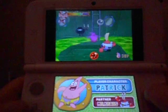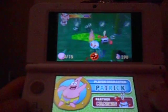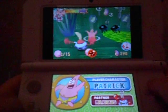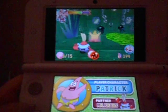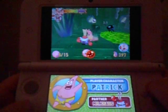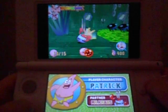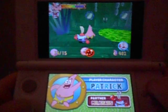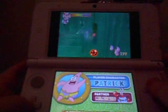I mean, look at this — you would think that this interior would look like the Flying Dutchman ship, not to mention it's green. Anyway, we have to get rid of these jellyfish. I suggest you use Patrick's special move. And continue on.